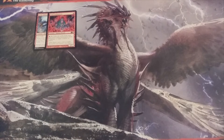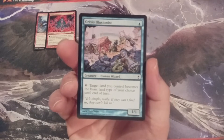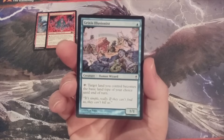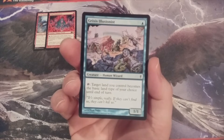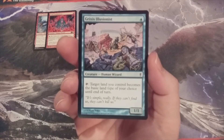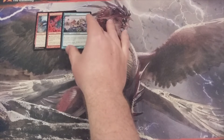Creature card number 3, we're going Mono Blue — Grixis Illusionist. It's a 1-1; we tap it and a target land we control becomes the basic land type of our choice until end of turn. This will help us to fix the mana so that we can activate abilities like Grim Lava Mancer's. If we are without a mountain on our side of the battlefield, we can turn Grixis Illusionist sideways and make one of our lands a mountain, and then use it to activate Grim Lava Mancer's ability.